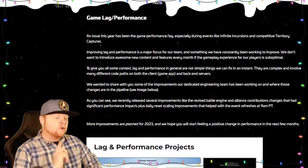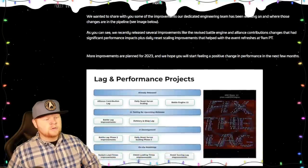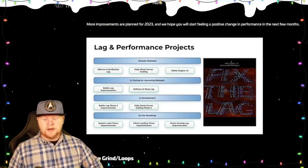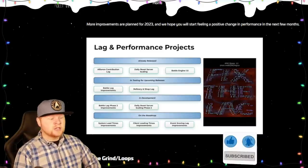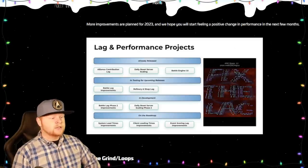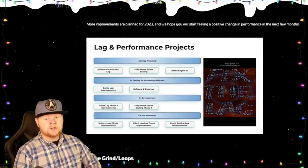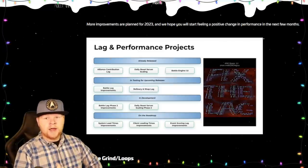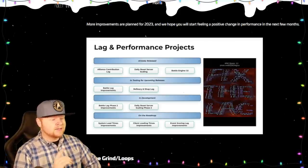Now this is a big one: Game and Lag Performance. Basically there are several paragraphs talking about how lag is difficult to overcome. I love this level of transparency — kudos to Star Trek Fleet Command. We just had the battle engine update last week. Daily reset server scaling has already been released, and we're getting another one coming. Alliance contribution lag has improved. Upcoming: battle lag improvement, which should help with territory battles and big raids, as well as refinery and shop lag — hopefully tied to currency cleanup.